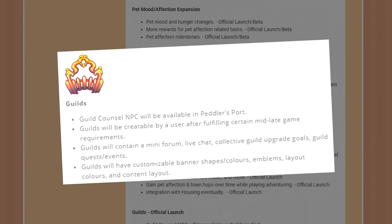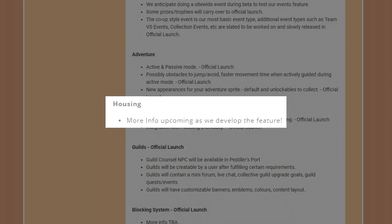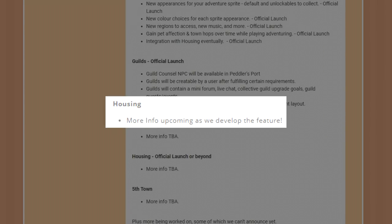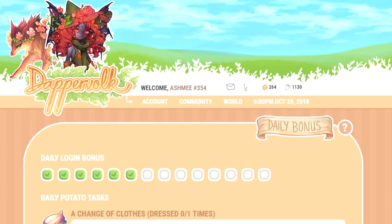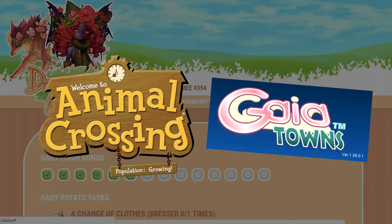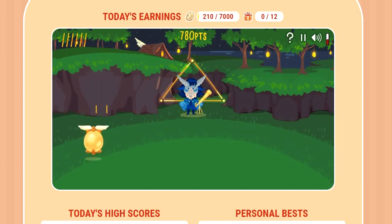And number 1: Housing. Not much has been specified about housing yet, probably because it's still very early in development, but it will allegedly be integrated with adventuring in one way or another. Why is it my most anticipated feature even though I barely know anything about it? Probably because I'm imagining something crossed between Animal Crossing home expansion and decorations and Gaia Online's towns — but in my all-time favorite browser game. That's DapperVolk. And that's more than enough to make me excited — I know I'll adore it regardless of the form it takes.